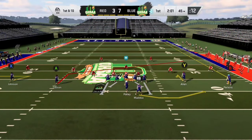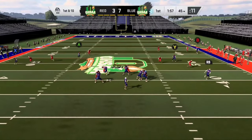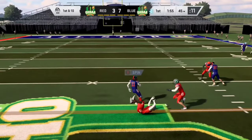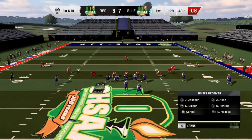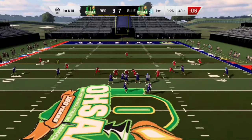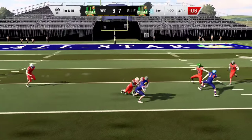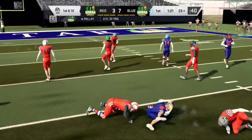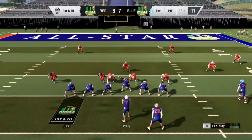Second and three — Corey is on the loose. If he would have bounced that to the outside, that would have been six. First and 10. This quarterback is going to Stanford. And this receiver right here — this kid is gonna be something special at the next level. We've got receivers for days. I believe that guy is going to Auburn.